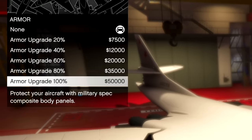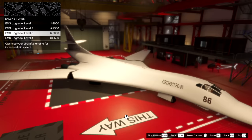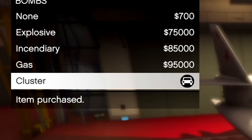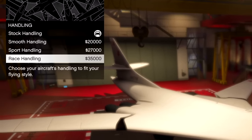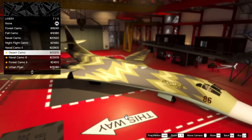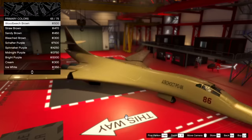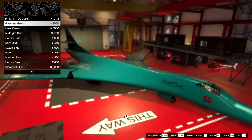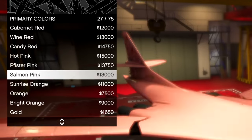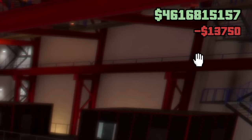I need a 100% armor upgrade for 50k, and then for the countermeasures we're gonna get flares. Give me a level 4 engine upgrade. Bombs — okay, cluster bombs? I don't understand how a plane can have race handling but give me it. I'm rarely a fan of liveries, I kind of like respraying better. Maybe if we can go for a super bright color — the flying Dorito V2? No, we're not doing orange again. I think it's gonna have to be ultra blue. $13,000 for some paint.